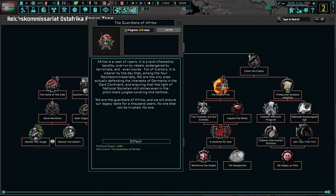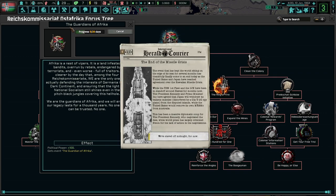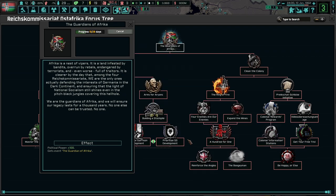Africa's nested vipers - it's a land infested by bandits, overrun by rebels, endangered by terrorists, and even worse, full of traitors. It is clear, by the day, that among the four Reichskommissariats, we are the only ones actually defending the interests of Germania and the Dark Continent, and ensuring that the light of national socialism still shines even in the pitch-black jungles covering this hellhole. We're the guardians of Africa, and we'll show that our legacy lasts for a thousand years. No one else can be trusted. Not a single person.